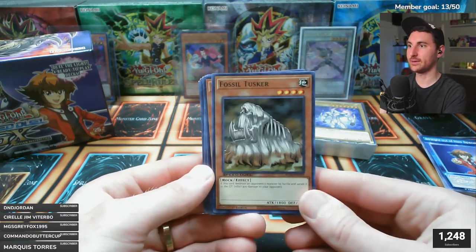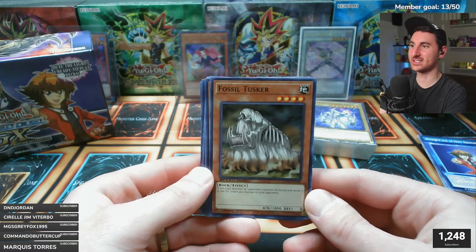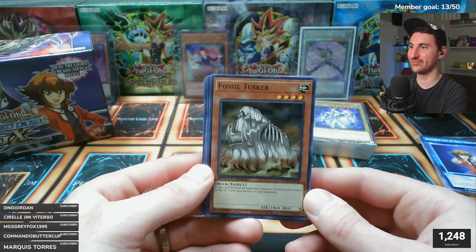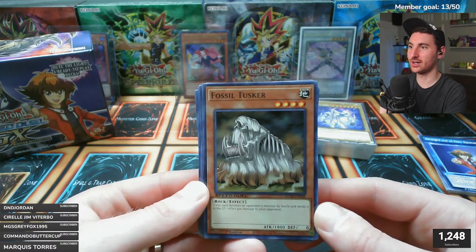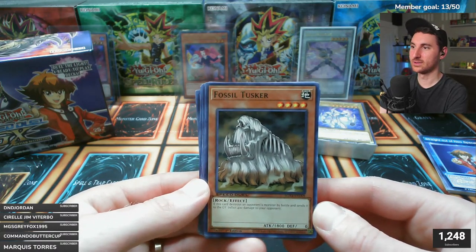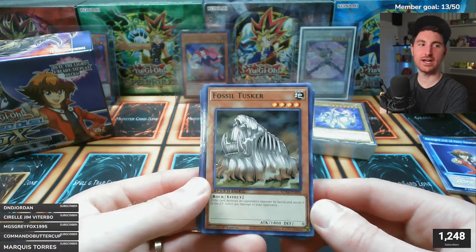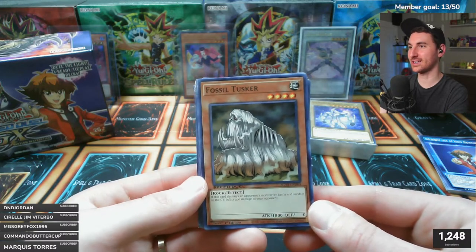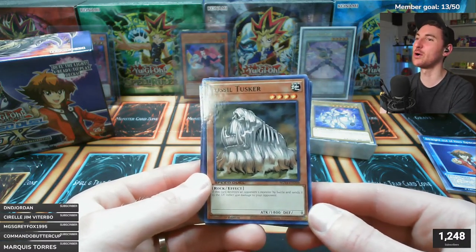Fossil Tusker - I always wanted to learn how to play this format. That card just looks like a gorilla falling apart, or maybe like a weird dog. It's its own thing - Fossil Tusker, it's Fossil Tusker.